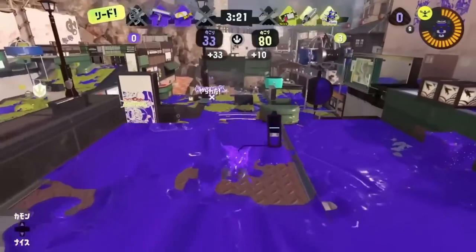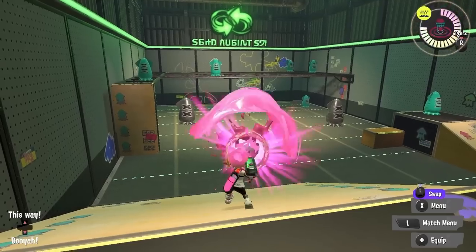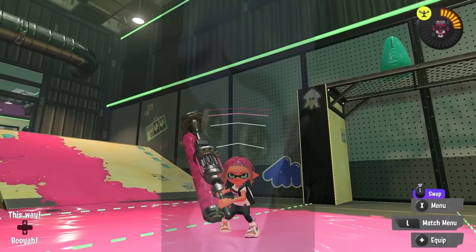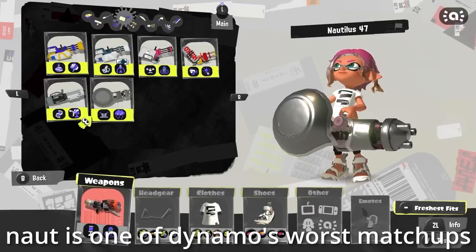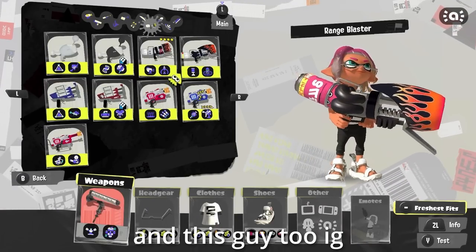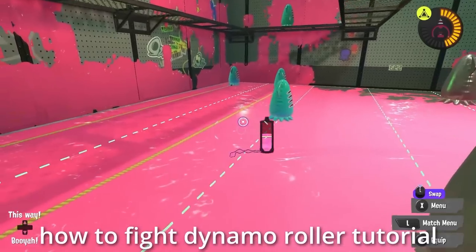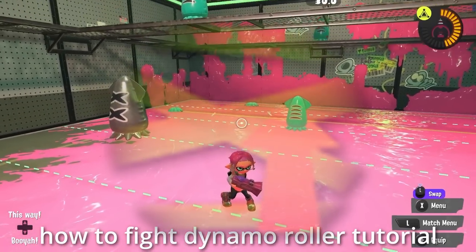Dynamo, being as slow as it is, already struggles in the Splatoon landscape. Most really slow weapons have either incredible range, great paint, consistent damage, or other options to help movement — and Dynamo has exactly none of those. In a game heavily based on movement, Dynamo has a really hard time dealing with more agile weapons or things with large, fast-acting hitboxes. This makes Dynamo very weak to bombs — it pretty much can't do anything if the other team decides to just throw bombs at it.